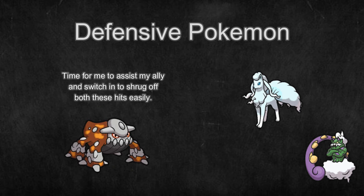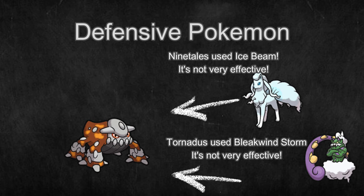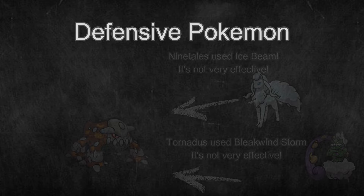However, since they're slower and have lower damage output, they can be overrun by very high offense teams if left unchecked. The following is defensive Pokemon roles divided up a little further.